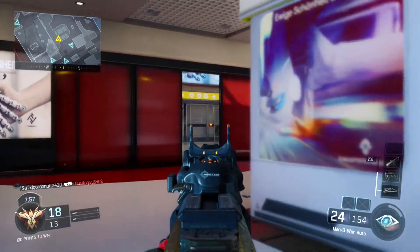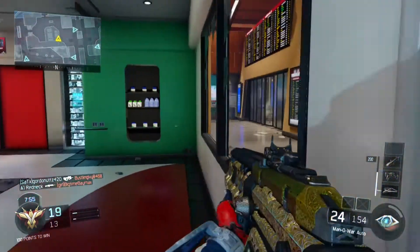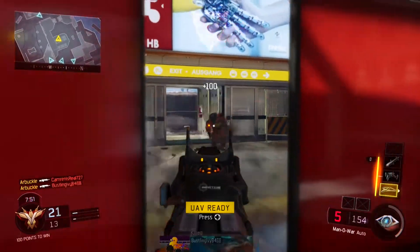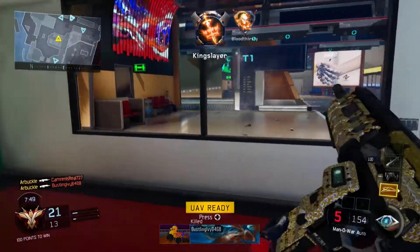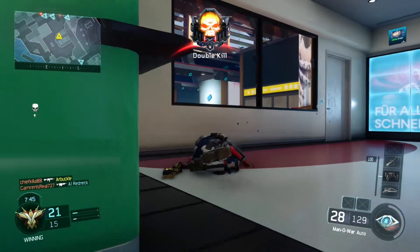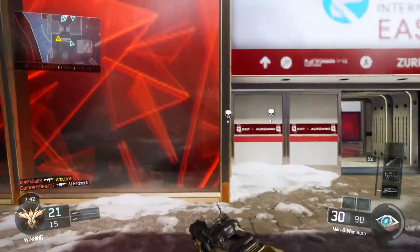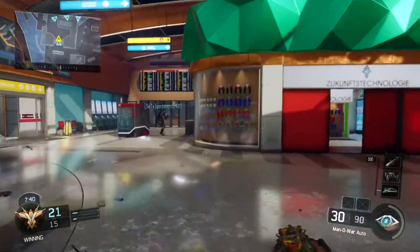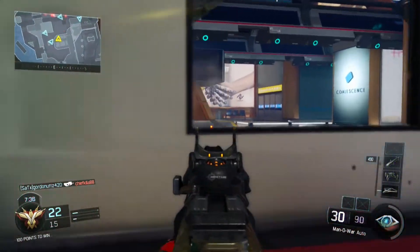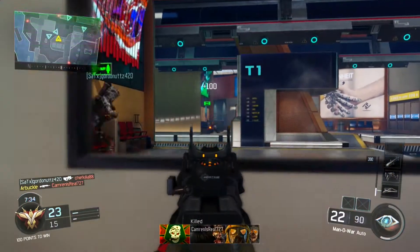Also, support score streaks are going to help with our somewhat crappy teammates, because that's most likely what's going to happen. For those of you guys that like playing by yourself, winning is going to be a challenge, especially if you get in games with people that are absolute garbage on your team, which seems to happen a lot. So we want to be able to help our teammates out as much as possible. By running a Counter-UAV and a UAV, we'll guarantee that our teammates will at least have some knowledge of where the enemy team is.